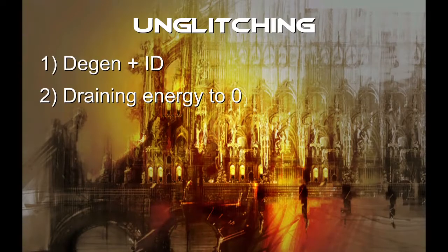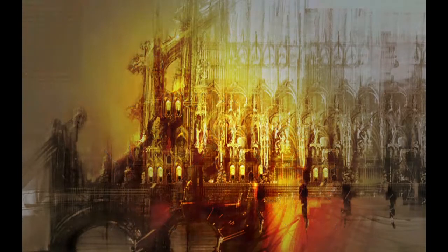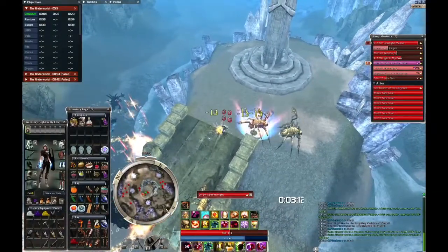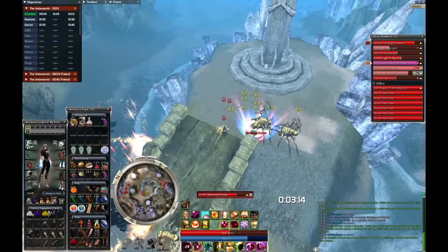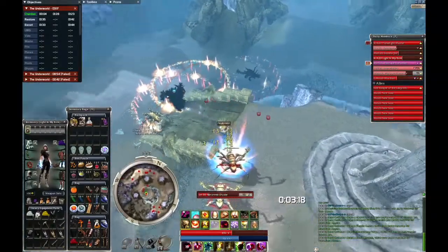There is an additional way of un-glitching a mob, but it's not very practical most of the time. It's done by killing at least one of the attacking enemies from the glitched mob's group. This is most commonly used as T1 when the glitchy terrorweb is not cooperating. By killing one of his friends, he sort of takes his place in the group and starts attacking you.